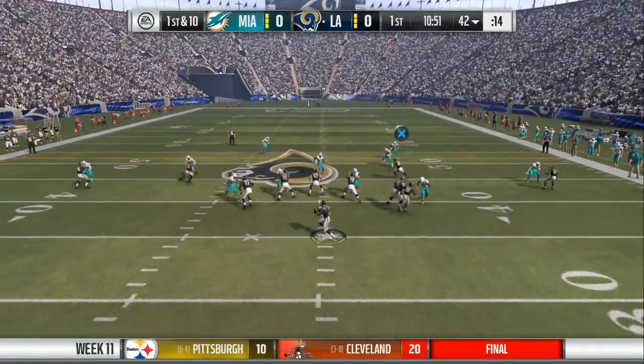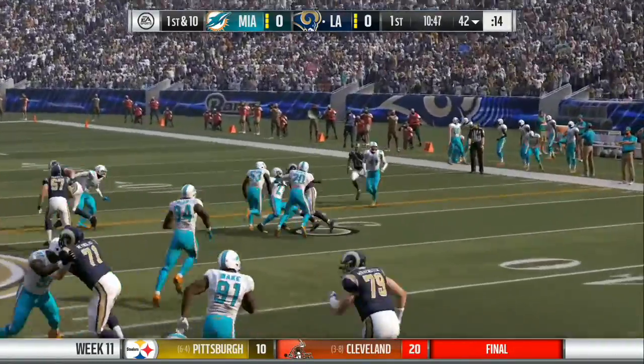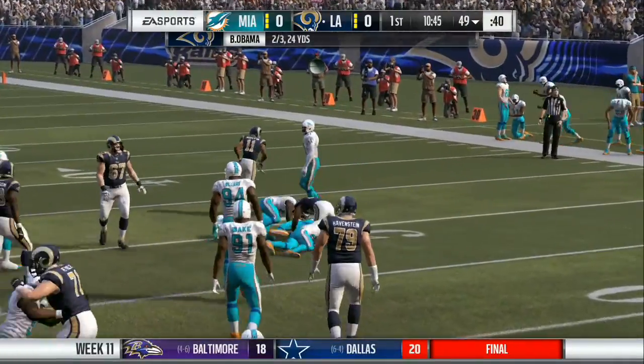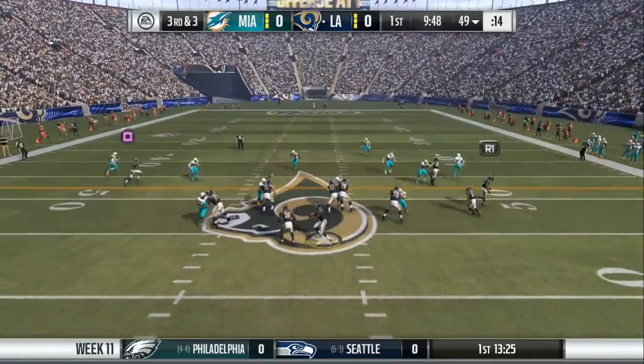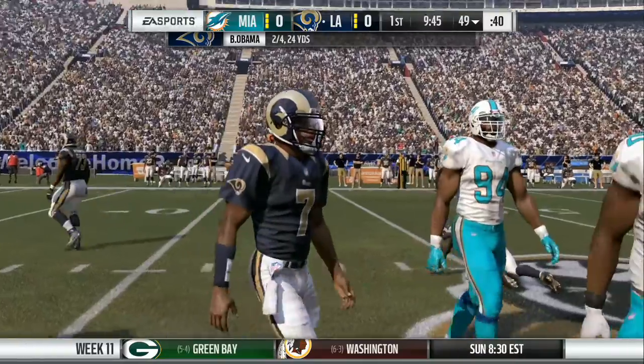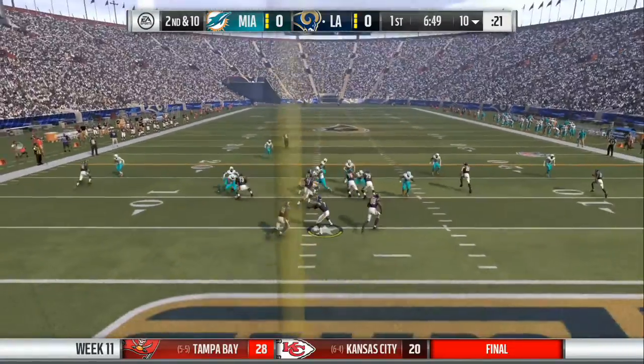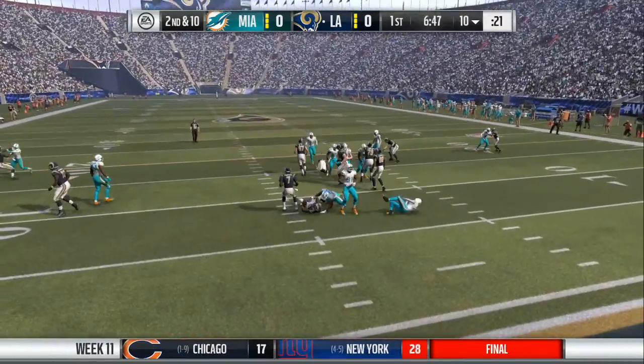We need to see more of that going forward from our wide receivers. First and 10 on the next play, going to the right side — it's going to be a short little pass. Completed, and we gain about 5 yards on that one. It ends up being 3rd and 3 after a short run. We're going to go to the air, throwing to the right side — that's going to be caught, but we end up going out of bounds. Kind of ridiculous right there. We have to give up the ball, especially because someone was open on the left side.